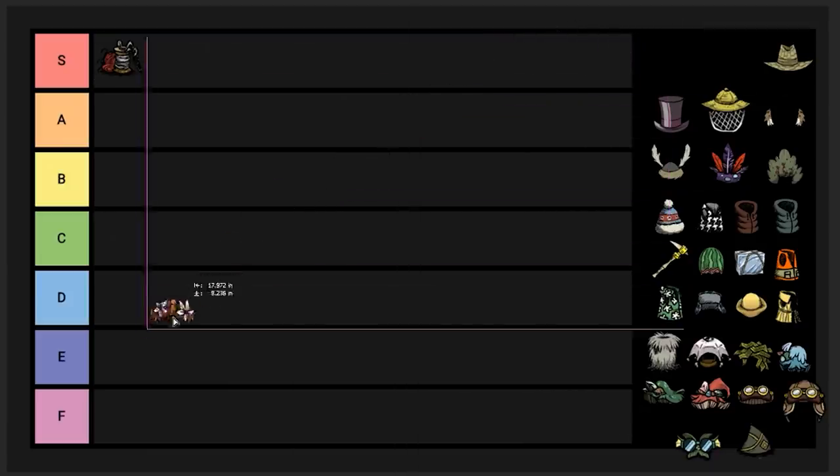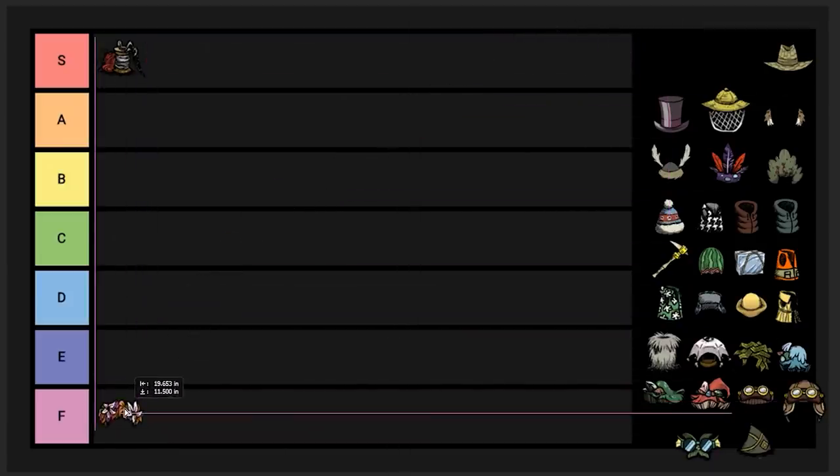Next up we got the garland, going right down into F tier. All it does is take about 12 flower petals and lets you restore sanity while worn. It restores an extremely small amount of sanity, and really you should be using the head slot for a helmet instead. You really don't need sanity all that much and there are other better ways to gather it. The garland also encourages flower picking, which you really shouldn't do because it's nice to have flowers around the world — as you run past you can kill butterflies when they spawn and use them for healing.